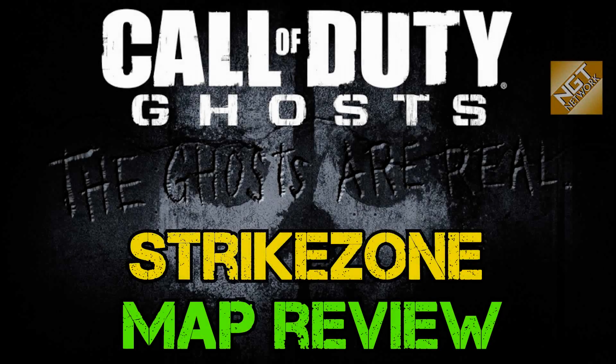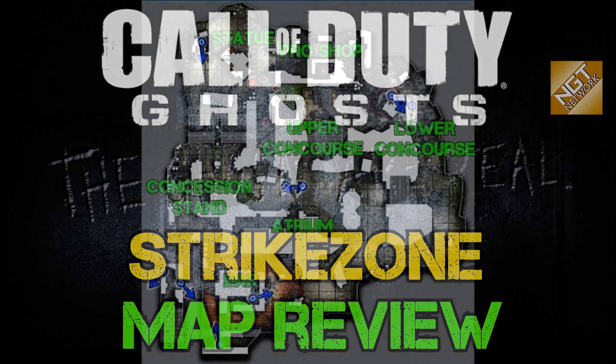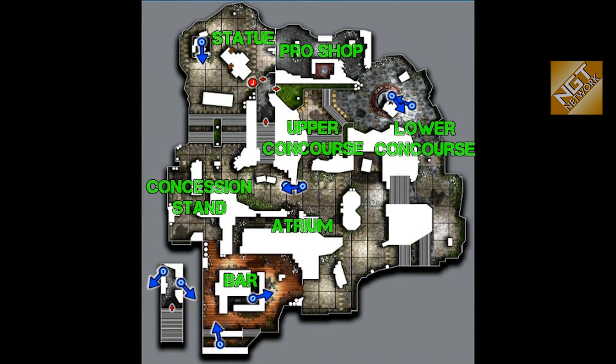Hey guys, Spiderbot here, welcome to Ghost Tactical. In this video we're going to be doing a map walkthrough of Strike Zone, one of the smallest maps in Ghosts multiplayer. First thing we're going to do is show you an overhead of the map and we're going to identify the AI callouts — the AI in-game actually makes callouts when they see enemy players.